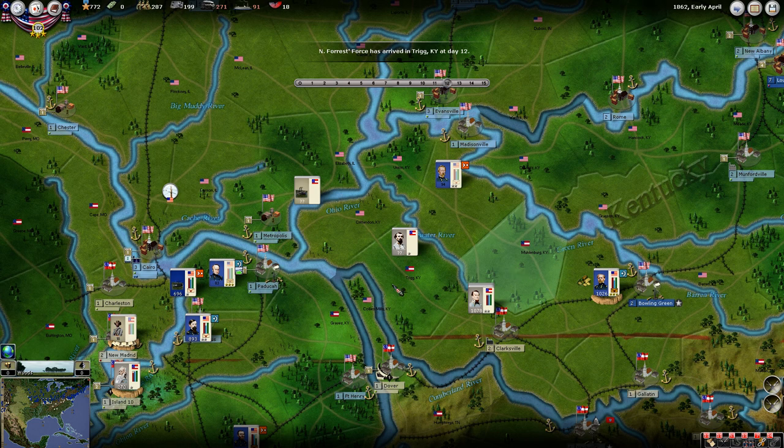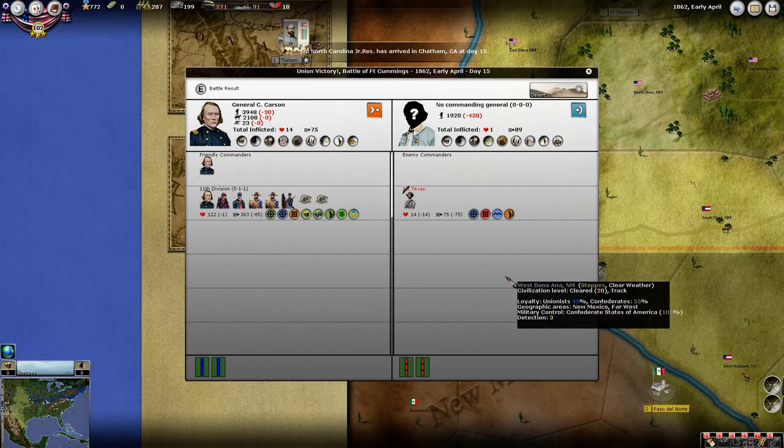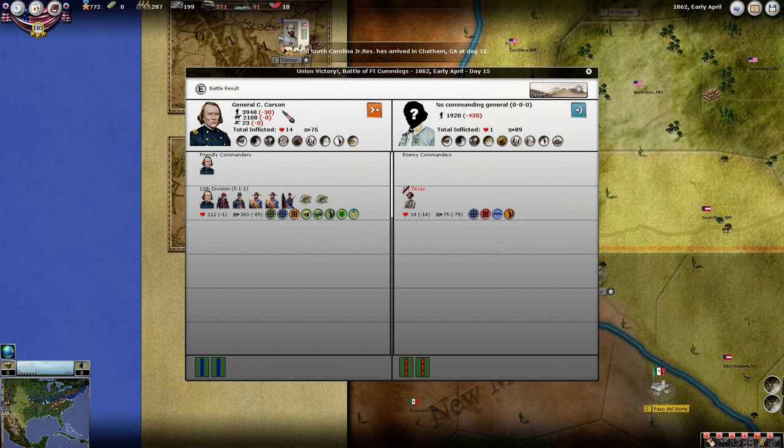Forest has come down here and our force has moved up there. More force is moving around near Savannah. We sent Carson down here and he took out that unit — completely destroyed him — but he only took 430 casualties. I think that means we captured the rest of them. We captured 400. I think he's wiped out because he has taken 14 of 14 hits.